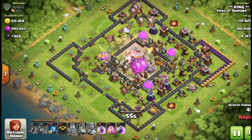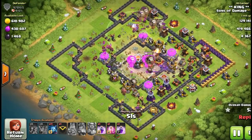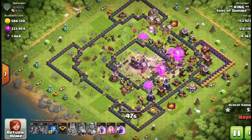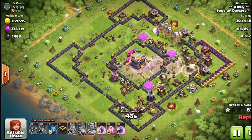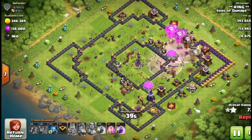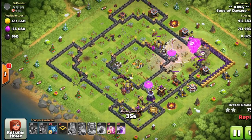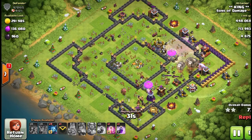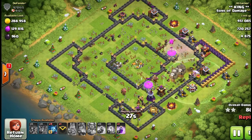At Town Hall 11, you have to make sure the Warden gets into the base before the balloons get to the core. That way, if the inferno towers or the eagle artillery start firing on the balloons, you can use the Warden's ability to help push them through the core. You can see these are fast attacks — both of these replays are under two minutes, which shows you how good balloons are right now at TH11.